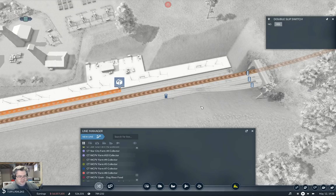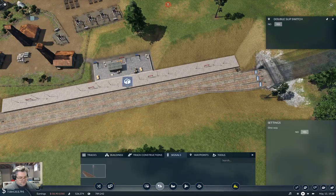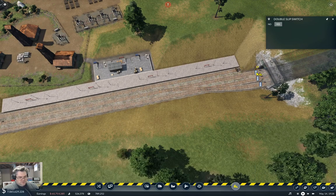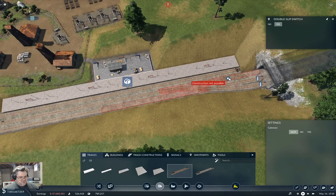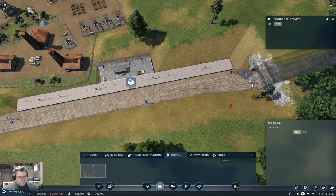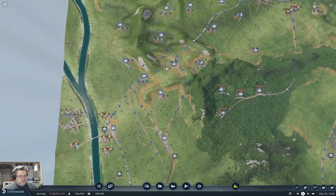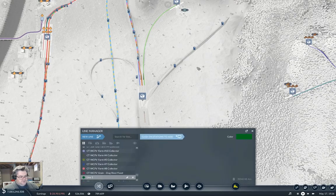That's a slip — I see. We need to fix that — take that out. Signals: we need one of those there and one of those there. Okay, now it's happy. We need to go back over here and grab another one — new line.